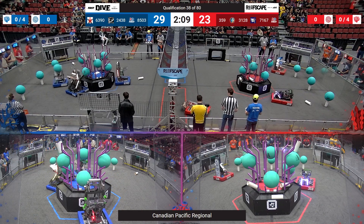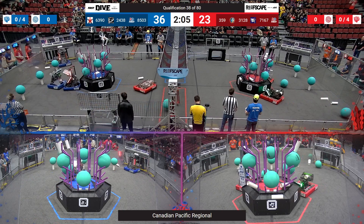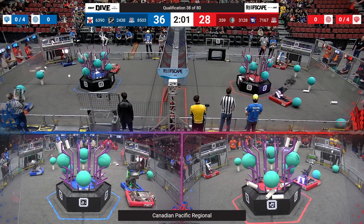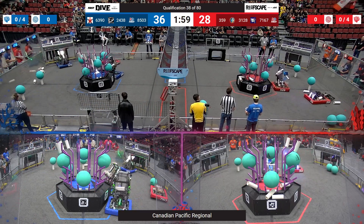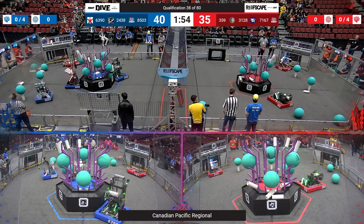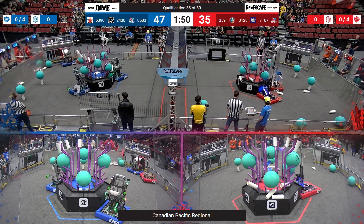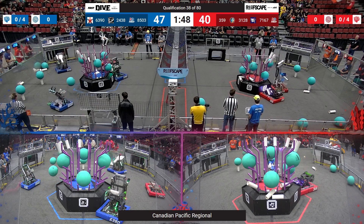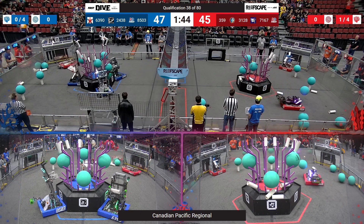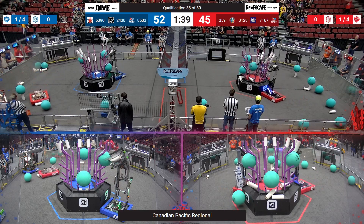Both alliances are back in action. We got Hephaestus running over to get some coral from their human player. I hope the irony that Hephaestus is playing against the Thunderbots isn't lost on the crowd here, everybody. 31, 28 — the Narwhals delivering some coral up there. My head is on a swivel right now between these two alliances. Those reefs are getting pretty full, pretty top heavy. Might come crumbling down if they keep scoring that coral.